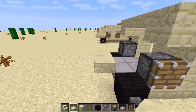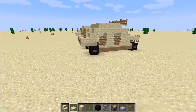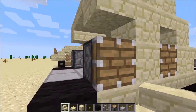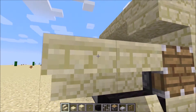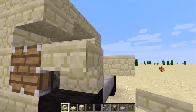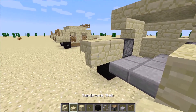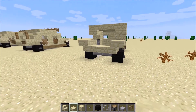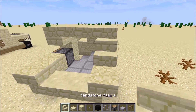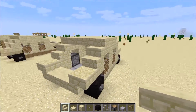Place two upside-down stairs out here and the same over here — symmetrical. Then place your slabs here. So that actually wasn't incorrect, sorry about that. Then a normal stair right there and a stair right there.